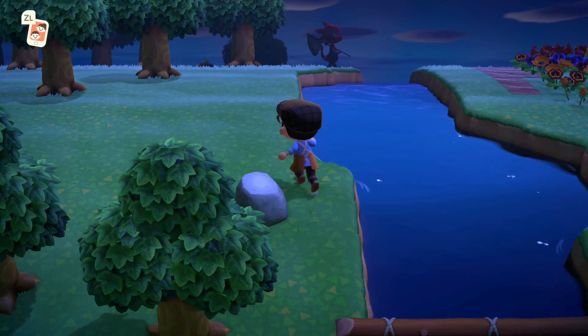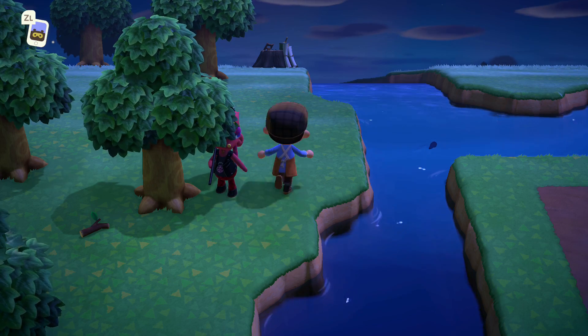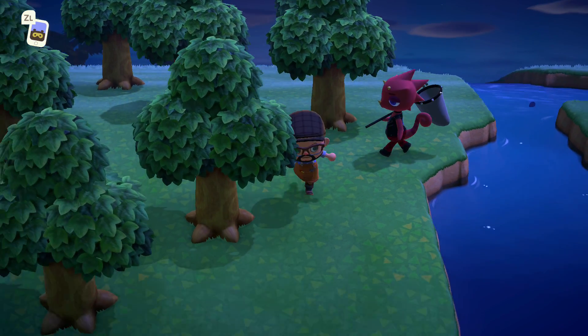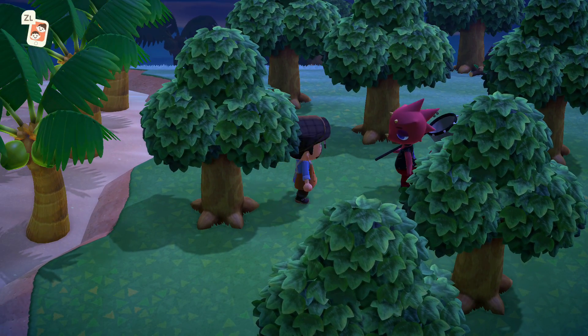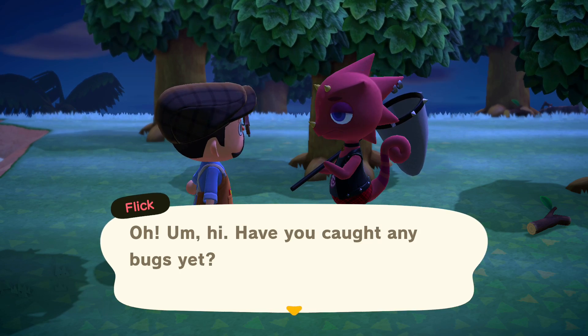We're gonna go over here and find our good friend Flick. Flick is actually a lizard — maybe he's related to the dragon family or something — but yeah, he's a nice guy who comes to your island every now and then. Let's go see how he's doing and sell our lovely bugs.